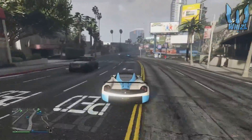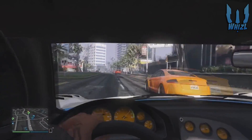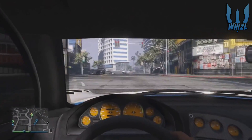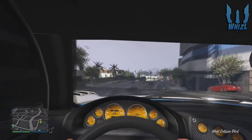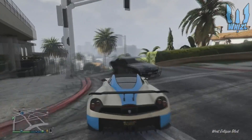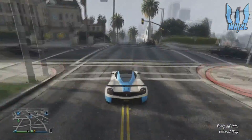So what you guys see today is the brand new DLC car that just came out — the Osiris, or the Pegassi Osiris. It's an amazing car. It has a nice shape, nice bumpers and side bumpers, and the spoiler looks just insane on it.